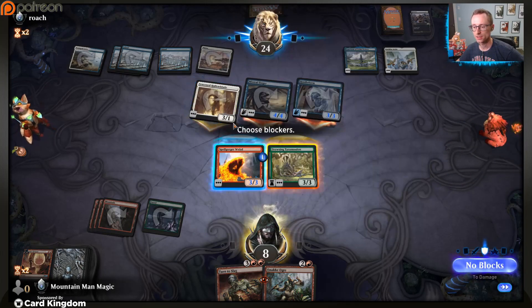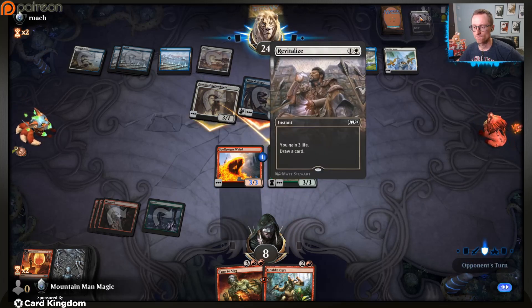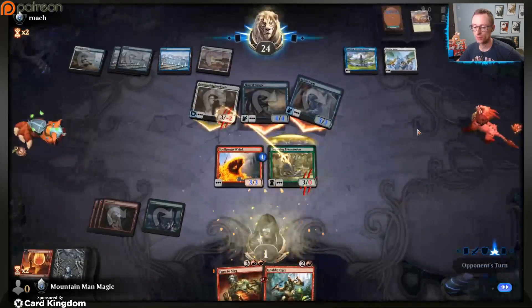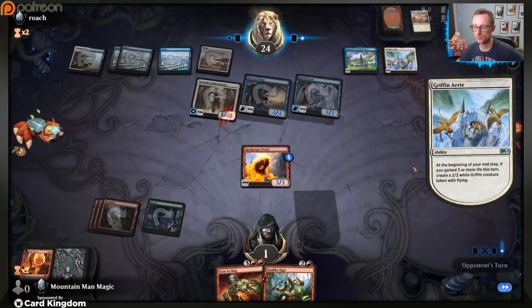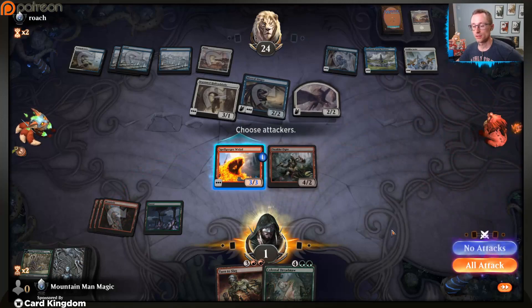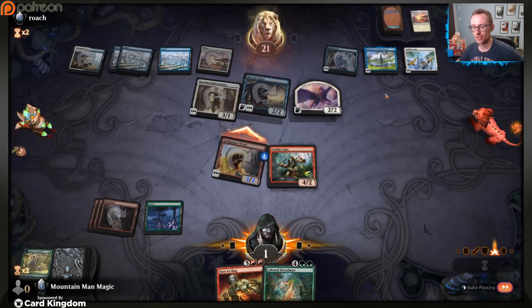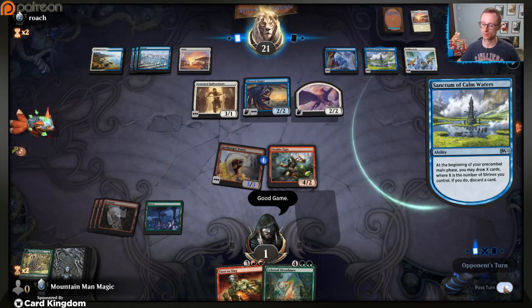Let's just get rid of you right now. Make you bigger. And then one more and we have a permanent blocker for Seasoned Hollow Blade, which would be great. Once we just hit that fifth land we're there and we will have the skies all but clear - except for Riddle Form which we don't have any ways to really deal with.